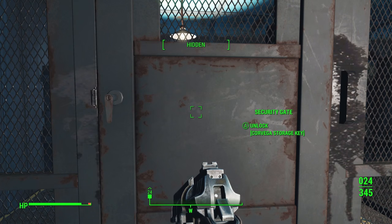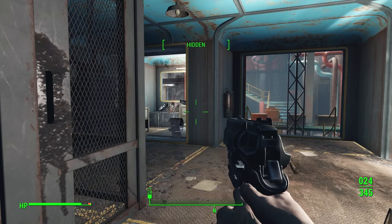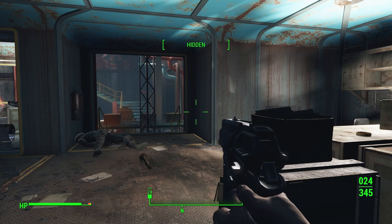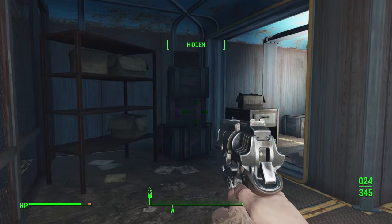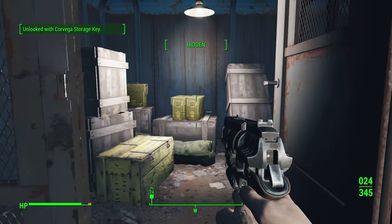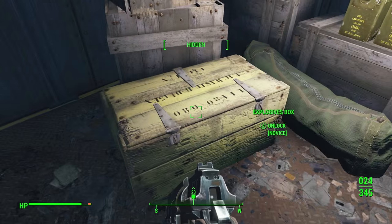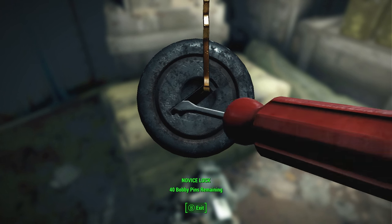Cigarette Machine. Corvega Storage Key - oh my God! From the raiders that we killed a million years ago, right in front of the museum? Really? That's sweet! Let's do it. Well dang, that worked out. Explosive! But once we're in, we have to actually unlock some stuff. Let's get this sucker open.